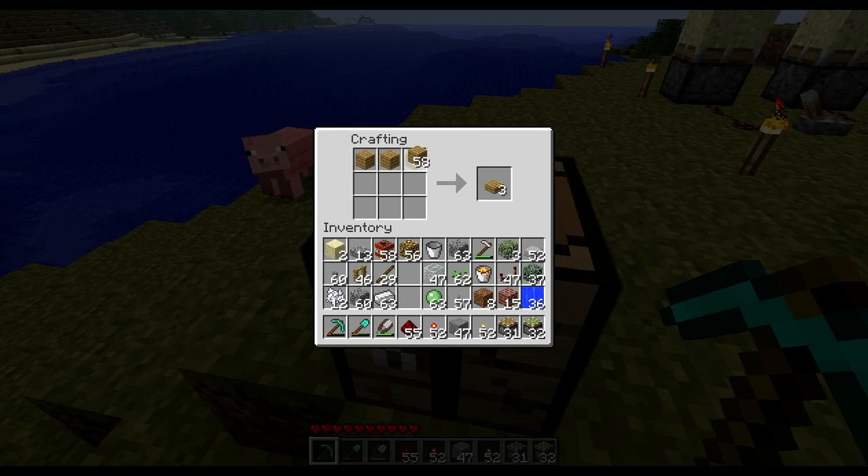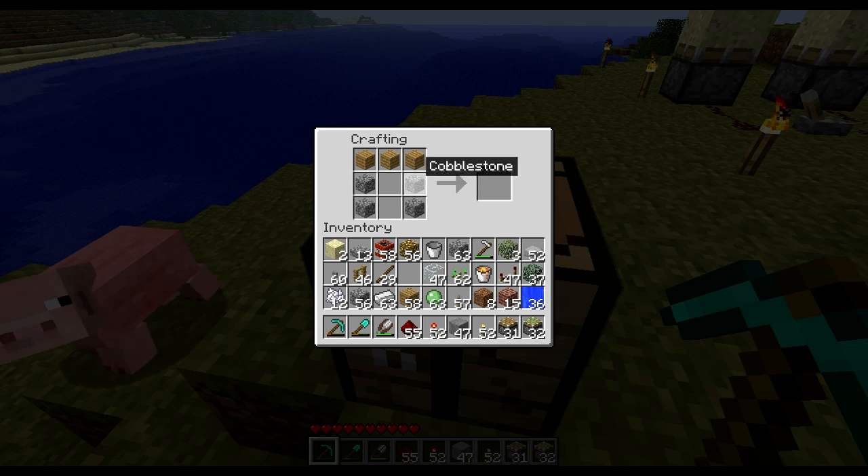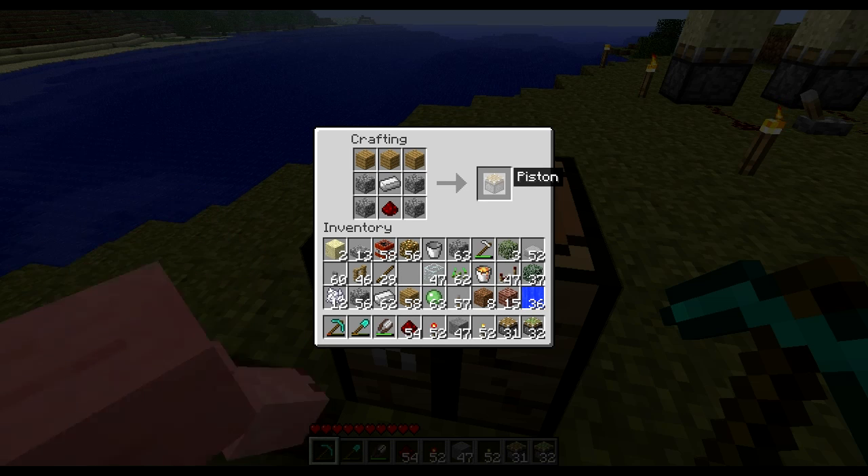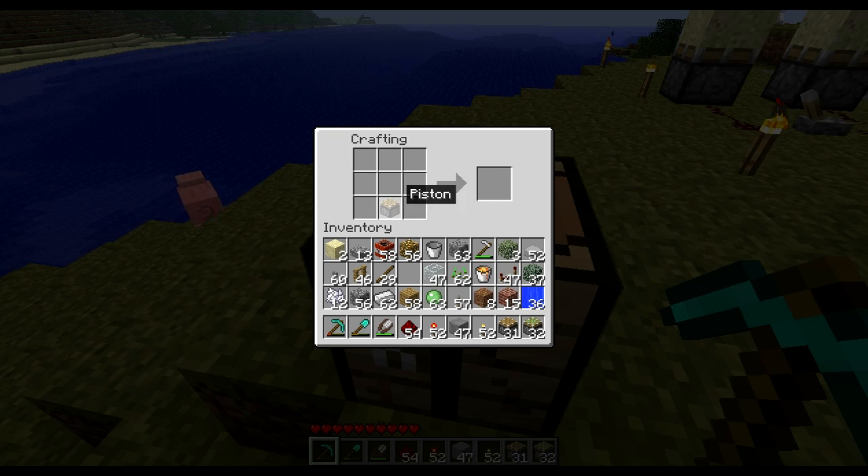For a normal piston: three wooden planks at the top, two stones on each side, one iron in the middle, and one redstone dust at the bottom. That gives you a piston. If you want to make a sticky piston, you need to create a piston and add a slime ball on top. Sticky piston.